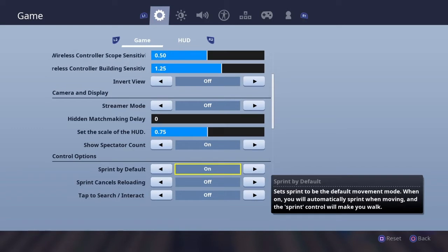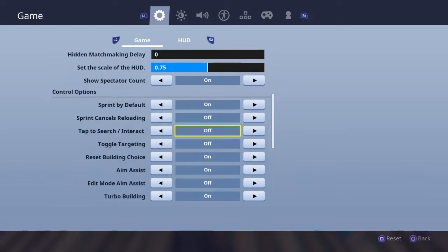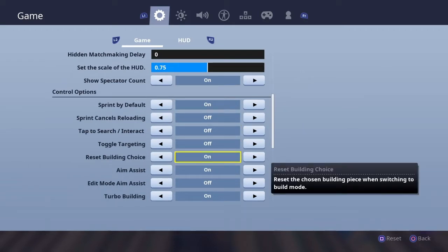I changed to sprint by default and it's amazing in my opinion. Reset building choice is on — I don't know why exactly, because it's immediately building like a build pro, but it was on before that function even existed, so I just kept it.